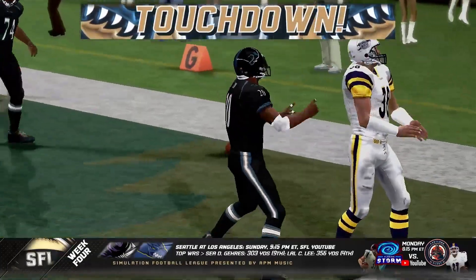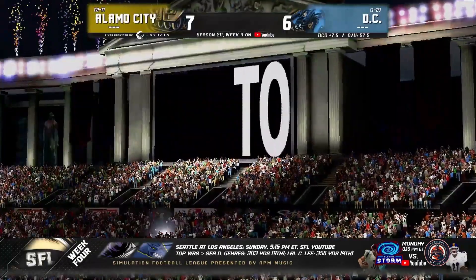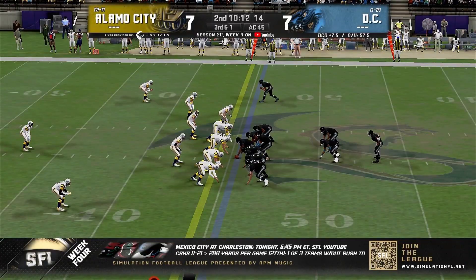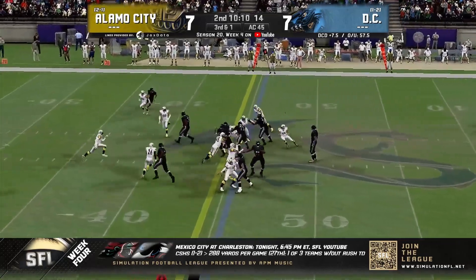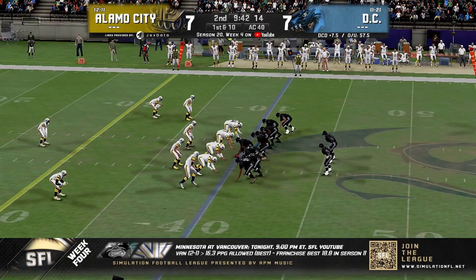He was not touched on his way to the end zone — and the moose is loose! First six. And with a tight end in the backfield, Se up the middle easily gets the first down and more. He's a load.